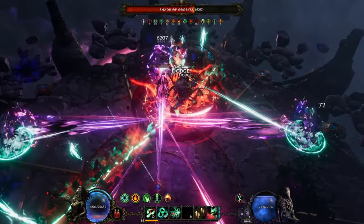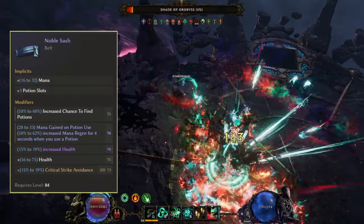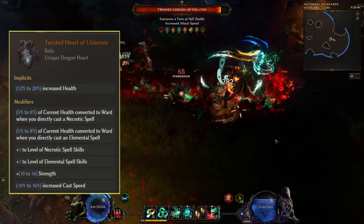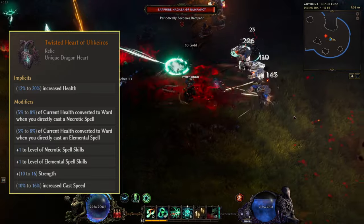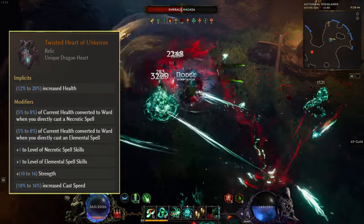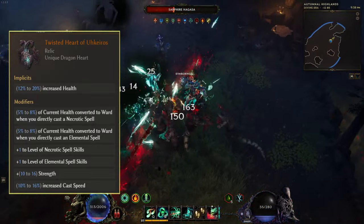We're also using a belt with the experimental mod which gives flat mana and extra mana regen. We've used a mana potion which really helps with the feel of the build. The last item worth mentioning is the Twisted Heart of Ugros — a really strong relic used by a lot of caster builds. We get plus two to most of our skills, some cast speed and health, and it also helps us stay at low health as it converts a percent of our health to Ward when we use a necrotic or elemental skill.